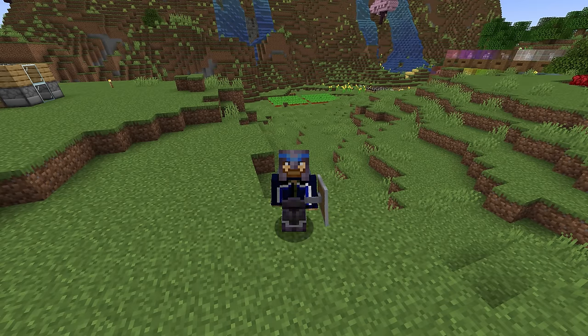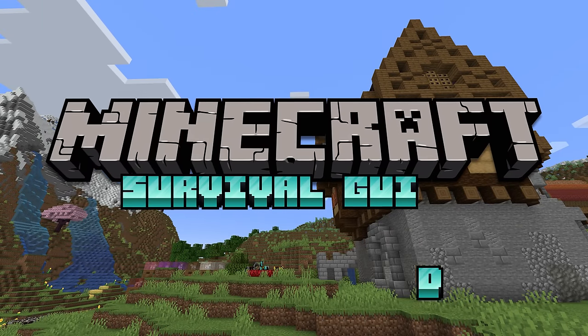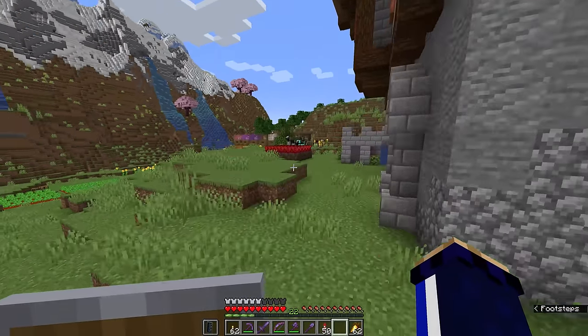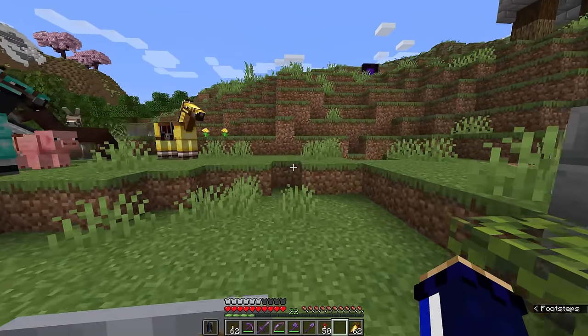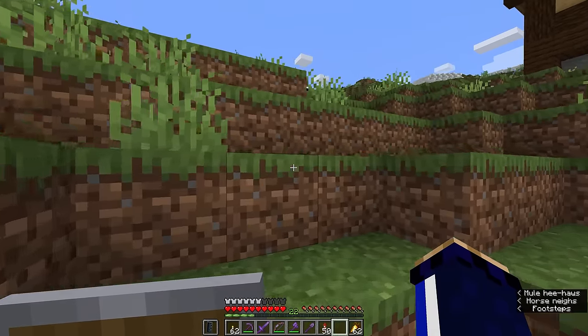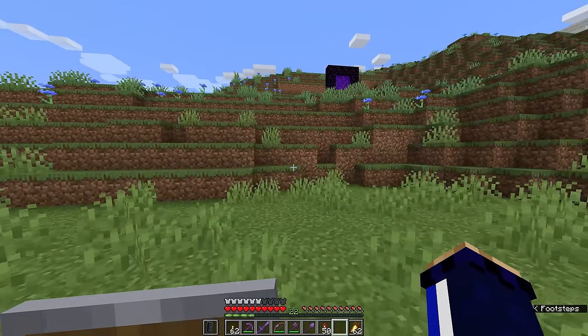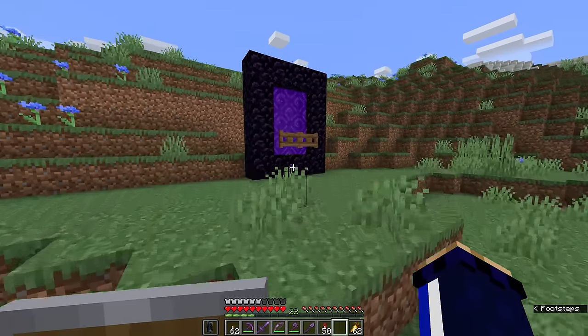Hello everyone, my name is Pixlriffs and welcome back to the Minecraft Survival Guide. I hope you're all having a good day. Today we're going to start something big and special, something that's going to keep us going in this world for a long time in terms of certain resources. We're heading out to the Ocean Monument that we have raided in a previous episode, where we are going to begin the project of turning it into a farm for Prismarine.